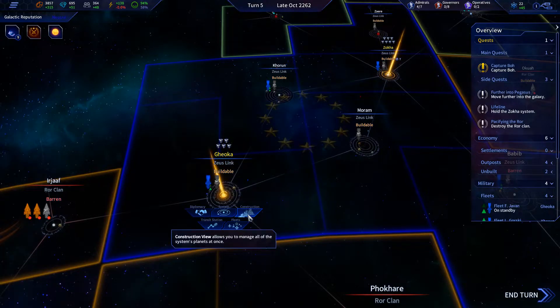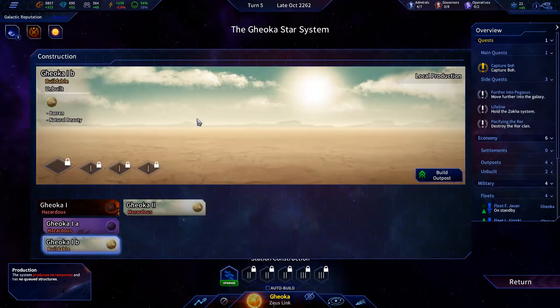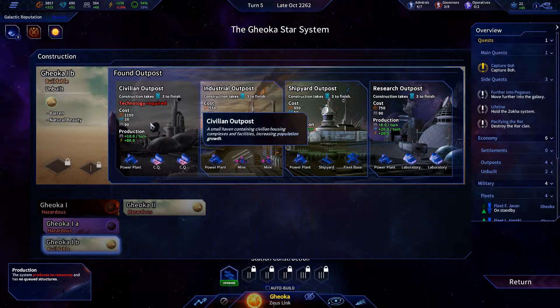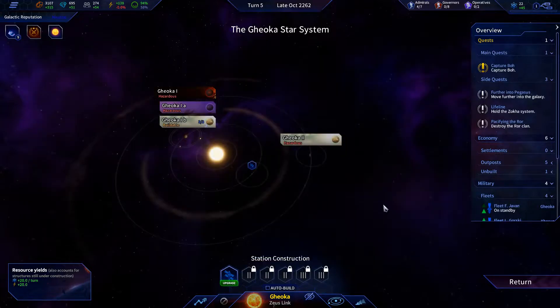We can build stuff here now. Let's take a look at what we just took over — there's only one habitable place here. This increases our long-term happiness from any level of inhabitation by two. I'd like to do a civilian outpost but we need to unlock that, so I'm just gonna do a research outpost here.